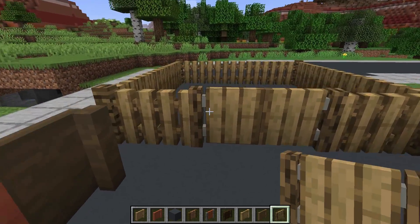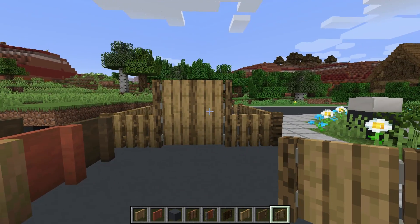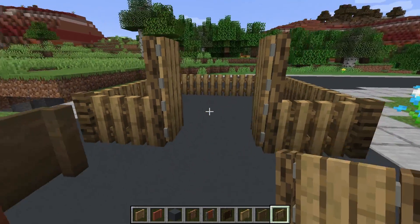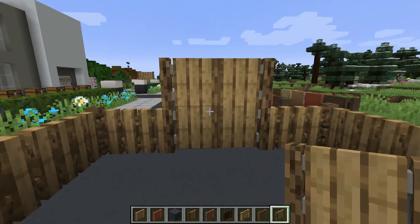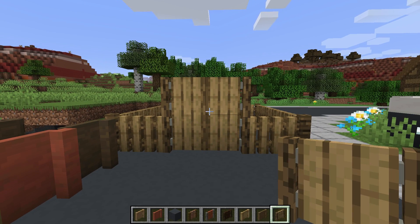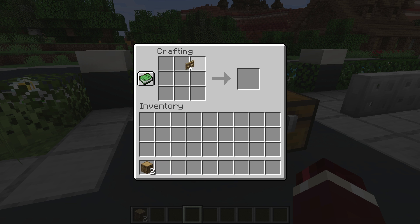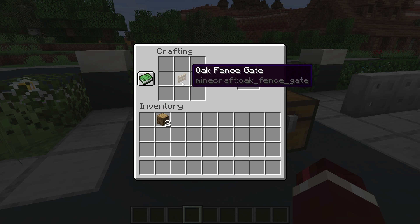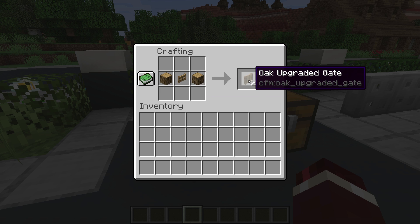Just like the upgraded fences, the gates can be stacked as well. When we create a double-high one here it looks really nice, and when you right-click one of them it will open up all the doors — not just the one to the left, but the ones below as well. That is a really cool feature. And in order to craft these upgraded gates, you can actually use any sort of fence gate that you want. All you need to choose is the type of log — birch, spruce, stripped log — and that will give you two upgraded gates.